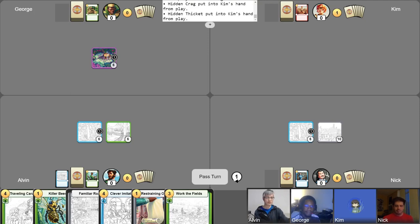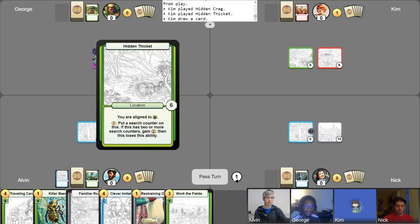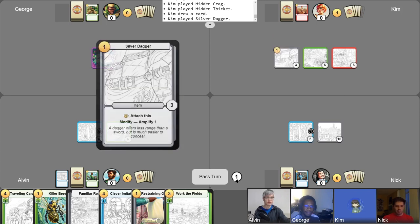I'm going to start off my turn by playing two locations and drawing my free card from the deck. Then I will play the Silver Dagger out of my hand and pass my turn.